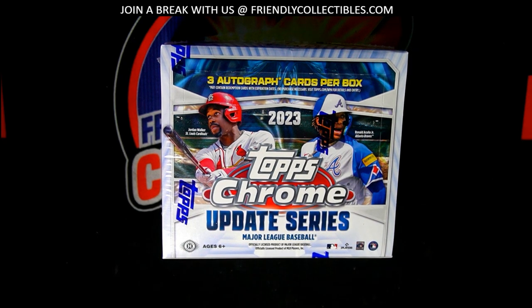Okay, here we go — a Topps Chrome Update box break. Let's start with the randomizer and find out who gets which teams in the break. Let's find that $150k Vulpe bounty, or pull a big Jordan Walker out of here.